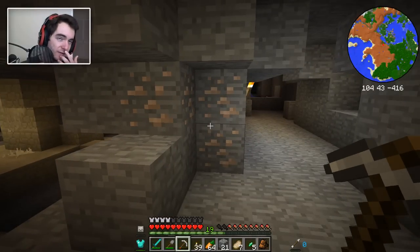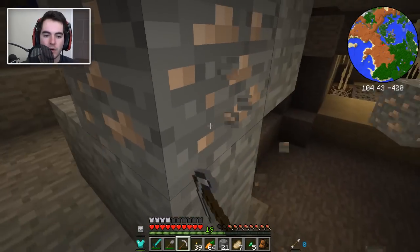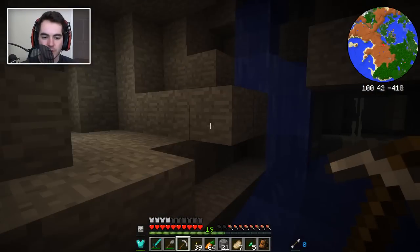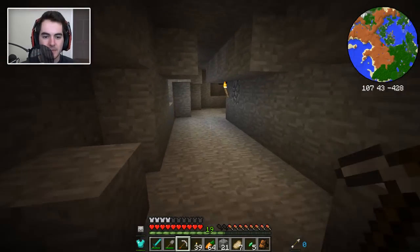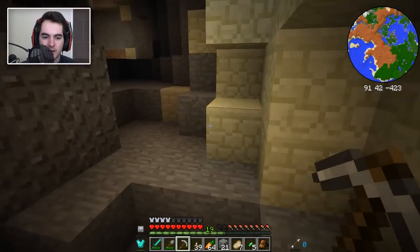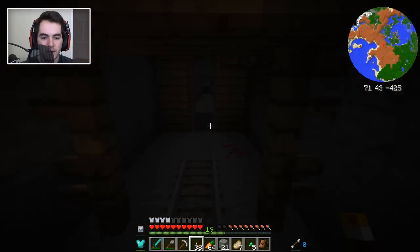How many do we need for a full set? We have the chestplate, which means we need five for the head — seven, five, seven, twelve. We need 16 more for a full set of armor, and then three more for a pickaxe — so 19 more diamonds. Actually, four more diamonds is our goal. After four more diamonds, we should have a diamond pickaxe and full diamond armor. And then maybe we'll try out one of the battle tower things.